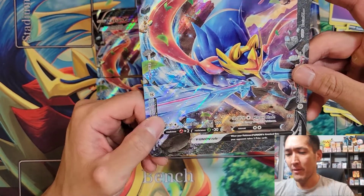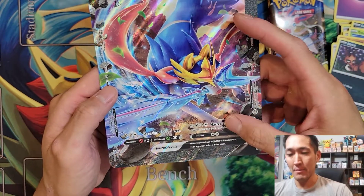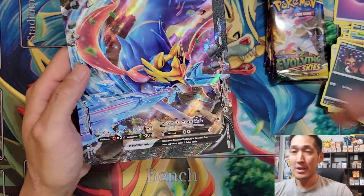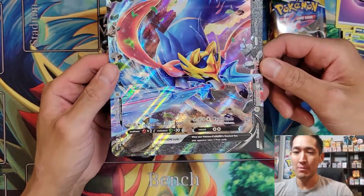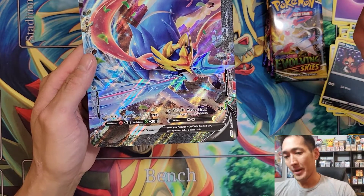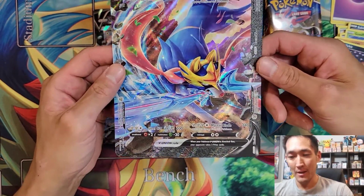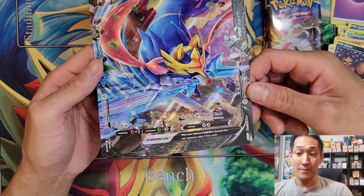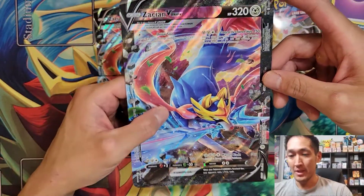Steel Cut for two Metal and one Colorless does a flat 200 damage — that doesn't even take out most Vs. But here's the big one: Master Blade, for three Metal and one Colorless, does 340 damage — discard three Energy from this Pokémon. Eternatus, goodbye. Snorlax, goodbye. Charizard VMAX, goodbye. It one-hits everything. I feel like this is the only reason to actually play V Union cards — 340 damage takes out anything on the board. If you're up against a V Max deck, even another V Union, and you've got Master Blade ready, that's ridiculous.